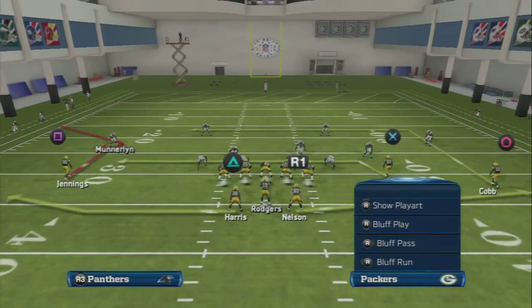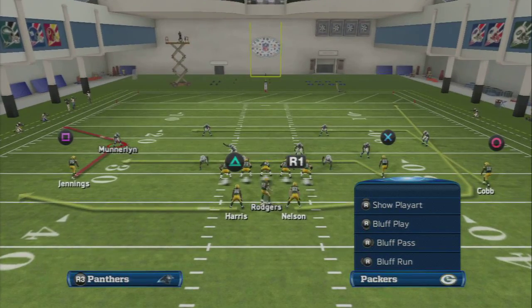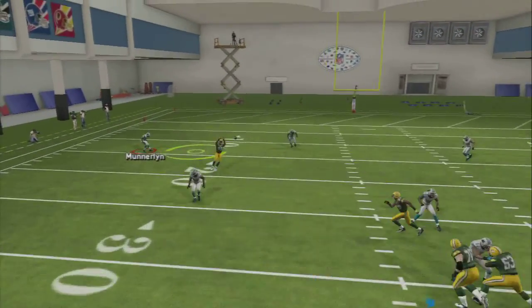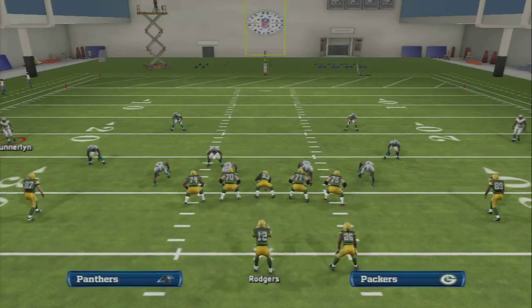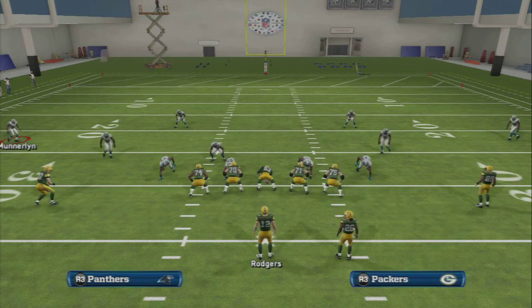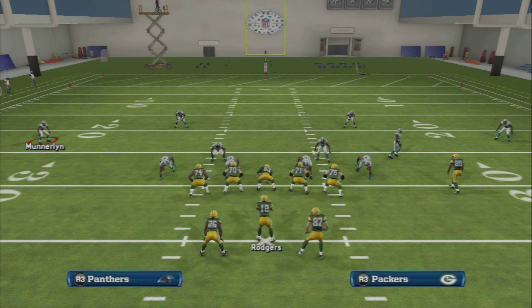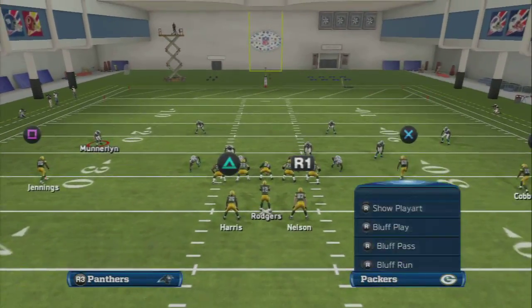What I love about it is it clears space — the drag routes suck the middle linebacker down, creating the void to throw that post route. You would obviously take your drags when you can get them. But the point is, if the drags aren't open, a lot of times that means the linebacker jumped down. If he does, you'll have a separation scenario like that with Randall Cobb. That's where this play is one of the best zone beaters in the game.